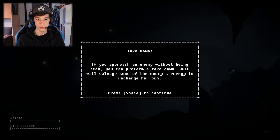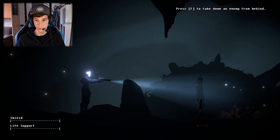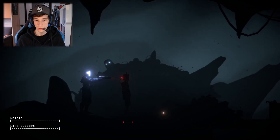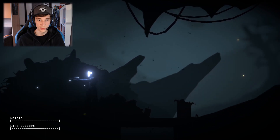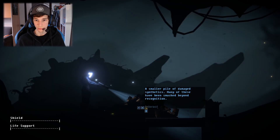Takedowns — if you approach an enemy without being seen, you can perform a takedown. ARID will salvage some of the enemy's energy to recharge her own. So I can take the energy module. How am I supposed to do the takedown? F to aim. I need to press F against it — and that's how you take them down. And I can get the energy back from it, so that's good.